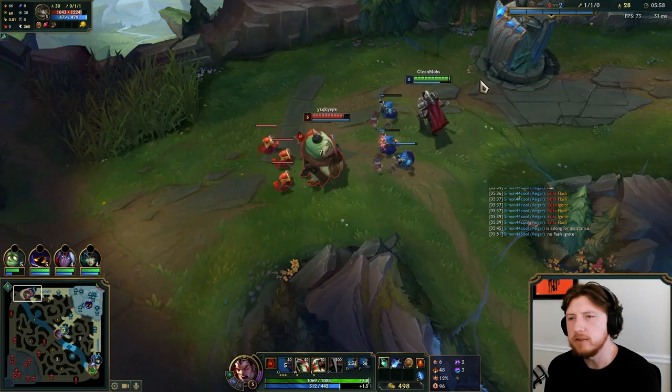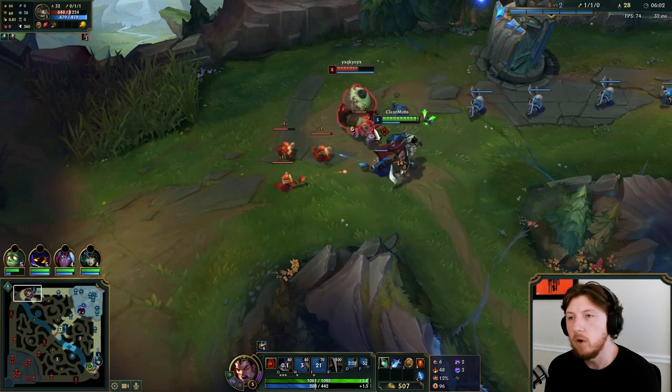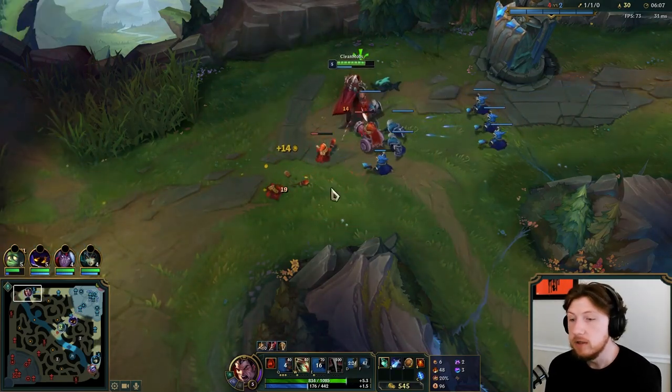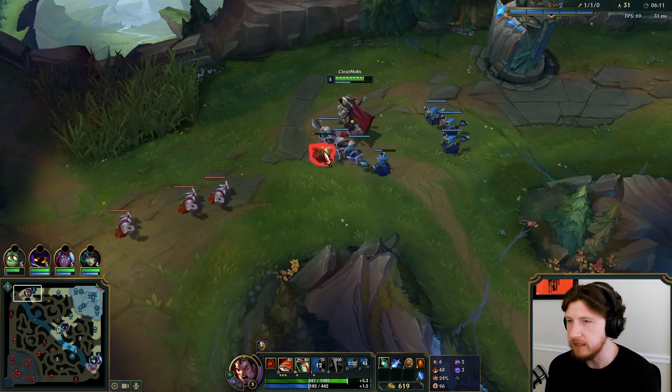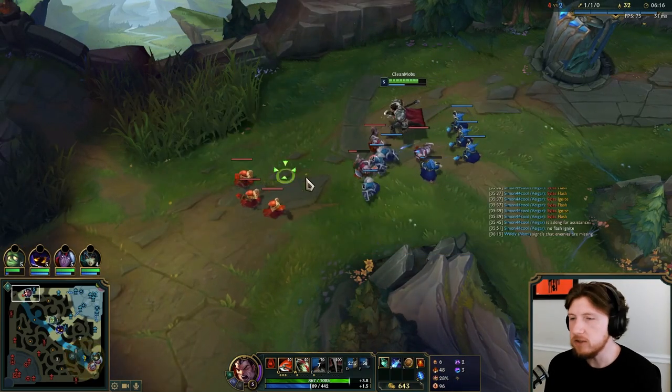You see right now, a lot of my Darius strategy is... we got him under turret. He stopped for another auto. See, if I flash now — this is where I get punished for wasting my flash earlier. If I flash there, he's dead. I just flash to his W and then I W him. That's okay, he should have to reset.